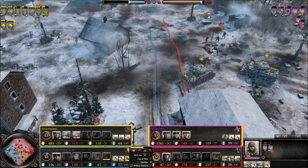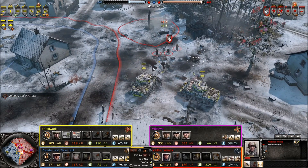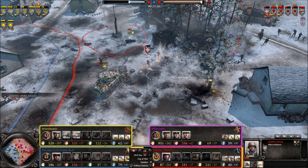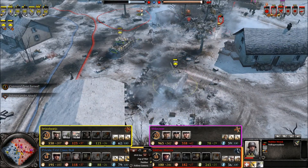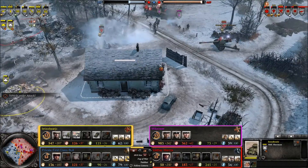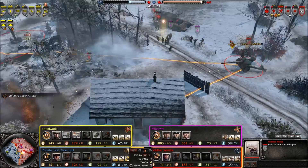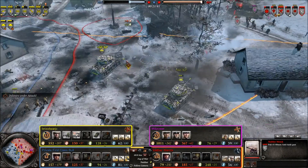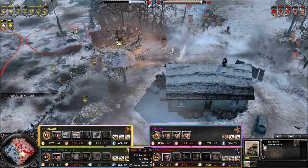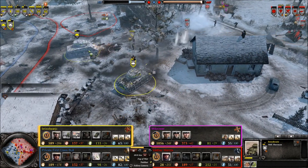Obersoldaten, Granat-Werfer, and it looks like an MG-34 running for their lives. Obersoldaten doesn't really have an answer for these tanks at the moment — just sort of soaking up damage, being a distraction until the Panzerschrek can get back. A PaK 43 88mm anti-tank gun is almost completed. And if that gets completed, it virtually one-shots tanks — watch how much damage this will do.